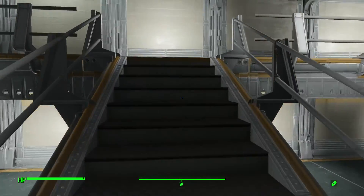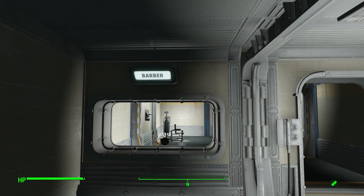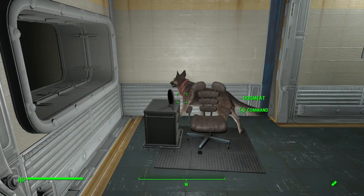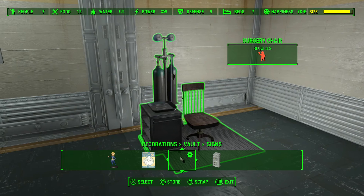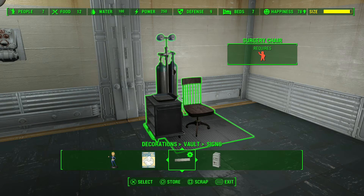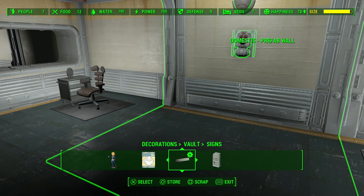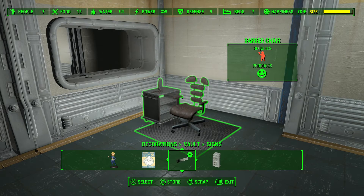We're going to go up onto the mezzanine and I'll show you something up here real quick. This is our barbershop, and this is kind of important because it adds two new items we didn't have before in the game. If you come in here and bring up the workshop menu, we have a barber chair and a surgical chair, which allows us to change our hair and our facial appearance. The only thing with these is you need to actually assign someone to them. You can then go there and use it yourself to change your face. The barber chair actually produces happiness.